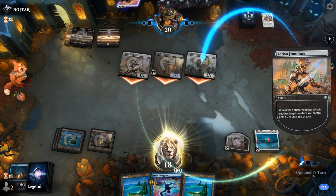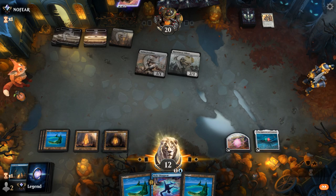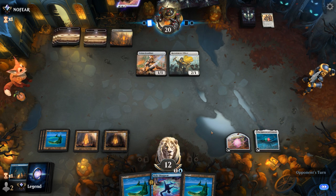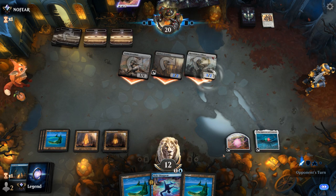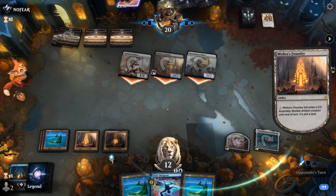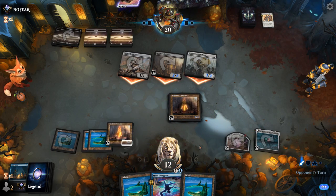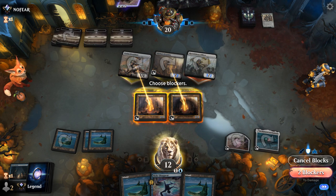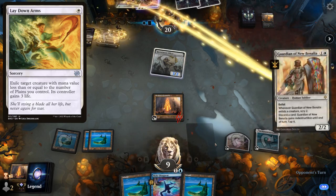We take six. Another Foundry is not the worst. Now this only pumps attacking Assembly Workers, so we can't have a 4/4 on defense, but we can maybe block the Frontliner. We'll still have Make Disappear up — block Frontliner and then trade for Foundry, since that's harder for us to interact with. Could see a Lay Down Arms which we can counter, and Guardian I'll counter as well.